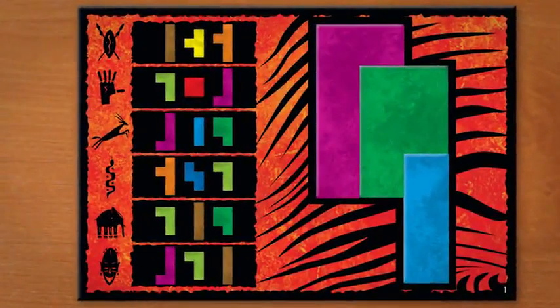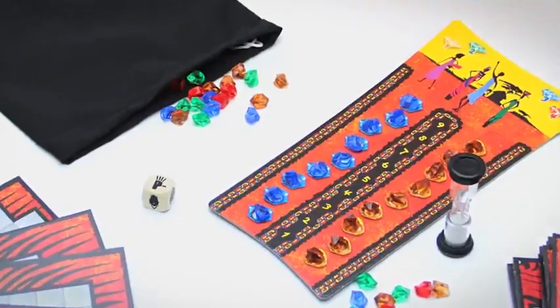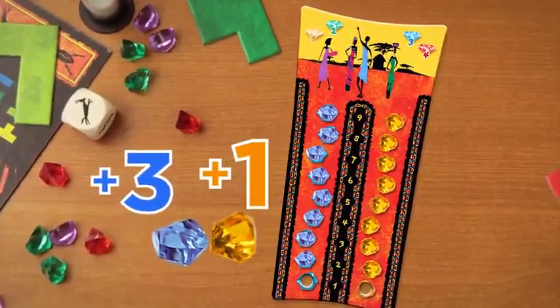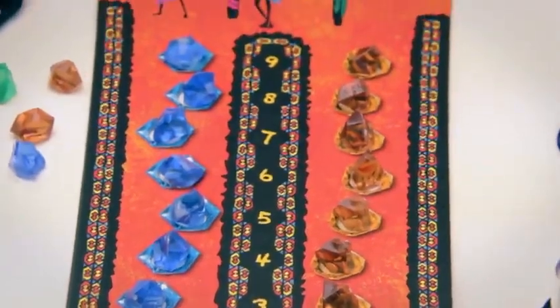Players who successfully complete the puzzle within the time limit yell, Ubongo! And grab gems. The faster you solve the puzzle, the more valuable your gem rewards. The player with the most valuable gem collection at the end of nine rounds wins.